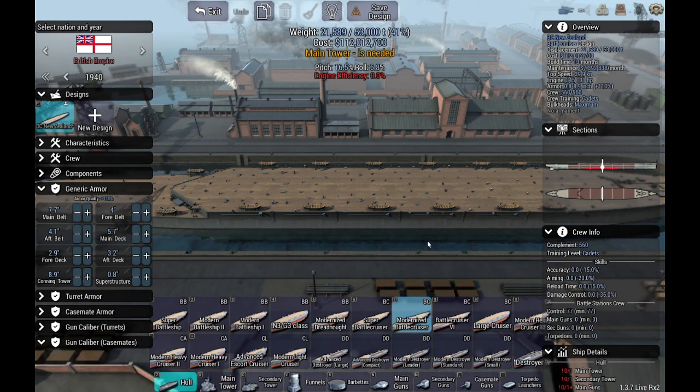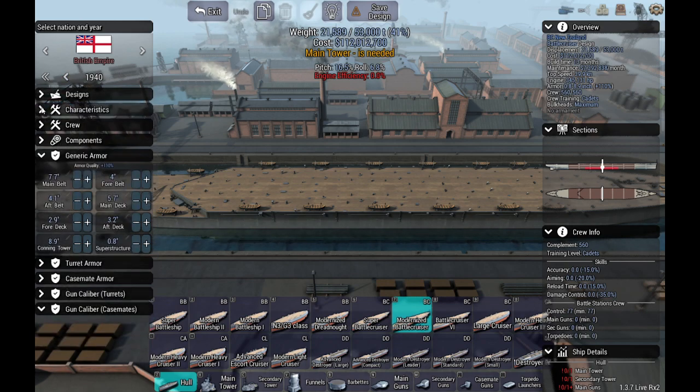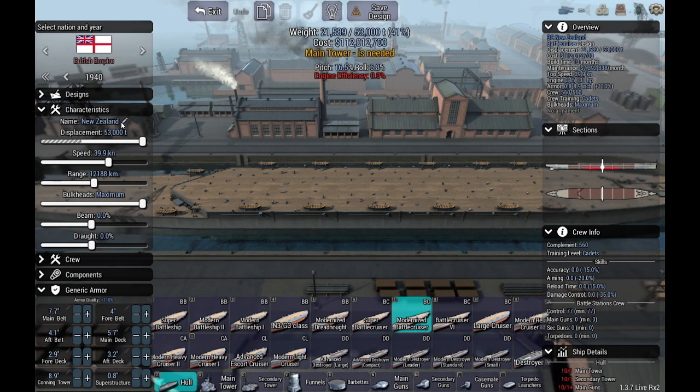I've already gone in and looked — the best option for a hull, because we need the length to fit as many turrets as possible, is the modernized battle cruiser. So that's what we're going to use, and we will change the name to Machine Gun Battleship.